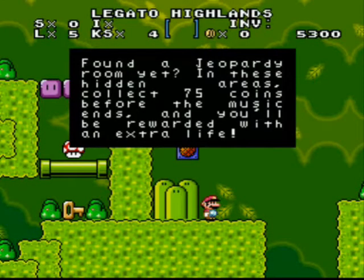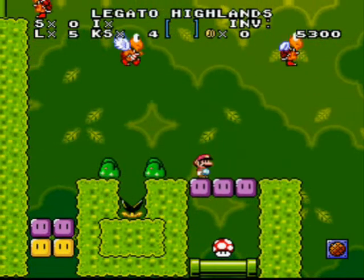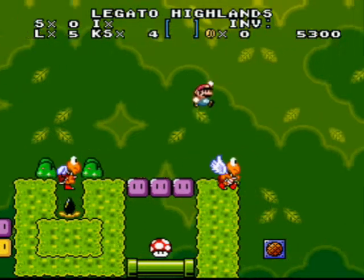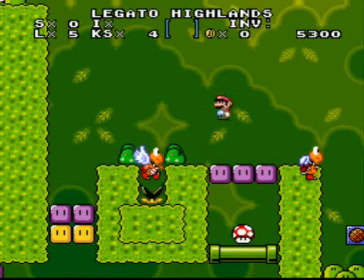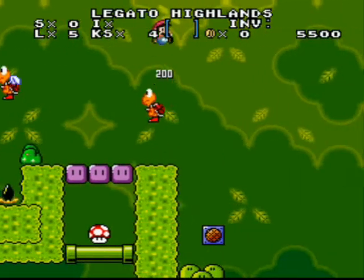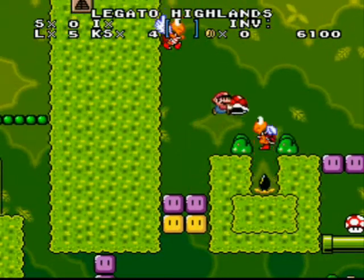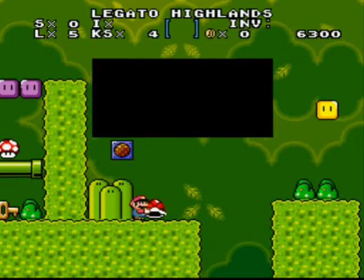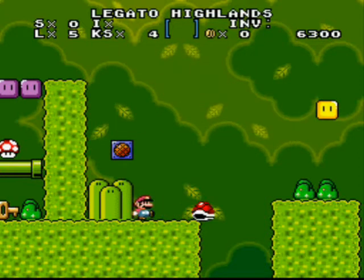Found a Geo Party Room yet? In these hidden areas, collect 75 coins before the music ends and you will be rewarded with an extra life — actually I don't care about it. Get a Fire Flower to gain the ability to shoot fireballs. This can melt ice, destroy special blocks, and kill enemies.